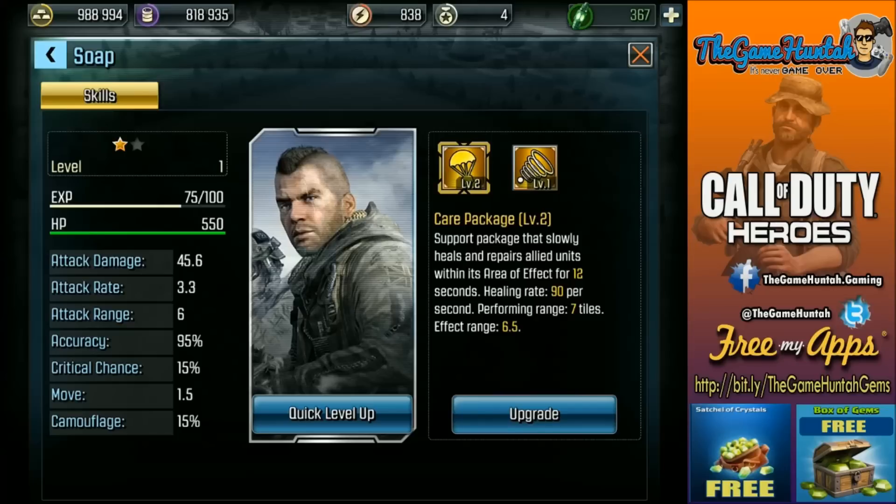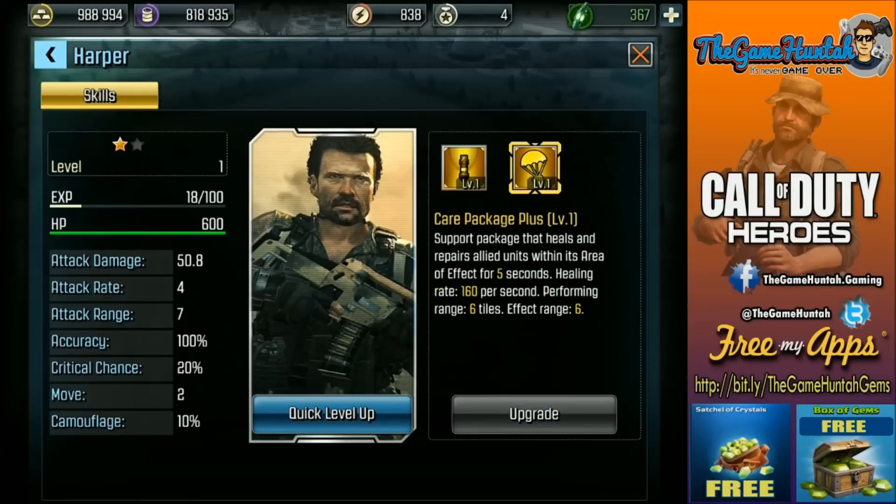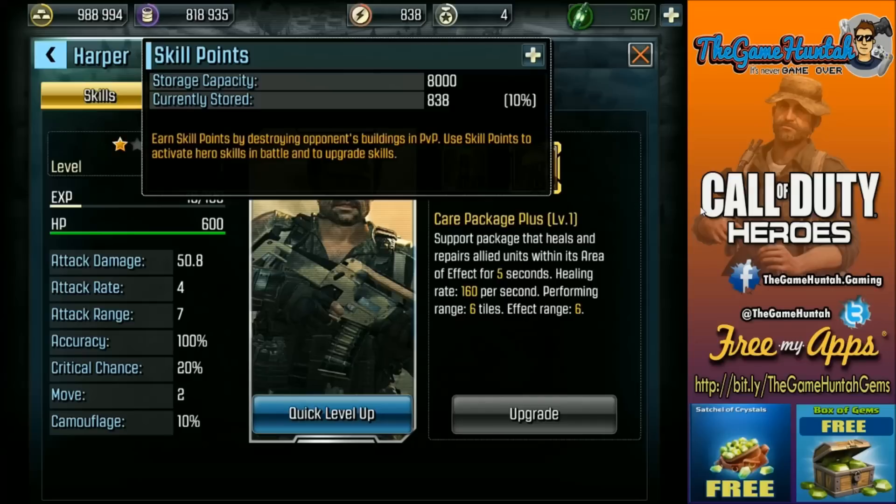The Care Package healing rate is 90 per second. The Care Package of Harper is 120 per second, and this is level 2. Hold on — healing rate 160 per second for only 9 seconds, performing a range of 6. The range of the Care Package of Soap is 7. So there are some minimal differences, but so far I believe these two are the best heroes so far.